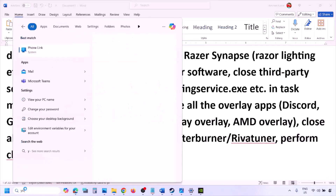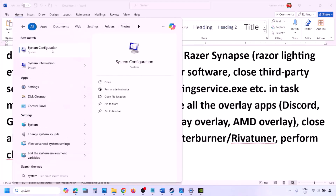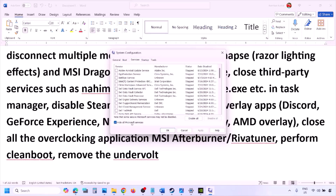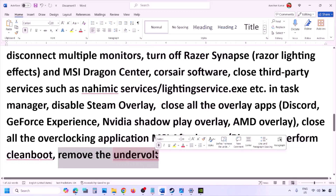Next, perform a clean boot. Type 'system configuration' in the Windows search box, click on System Configuration, go to the Services tab, put a check on 'Hide all Microsoft services,' then click Disable All. Click Apply, then OK. You will see a restart prompt — restart your computer and then launch the game. Also, if you have undervolted your computer, remove the undervolt and then launch the game.